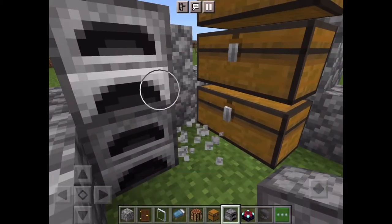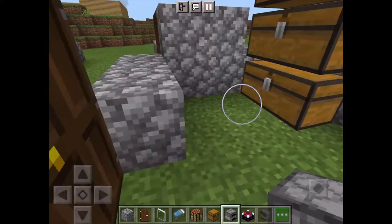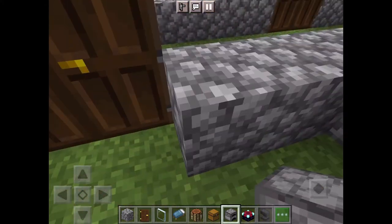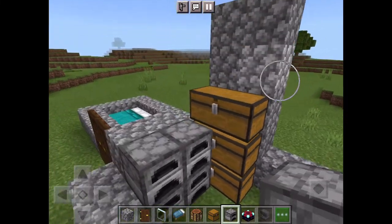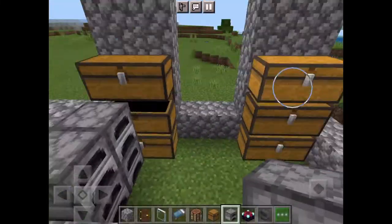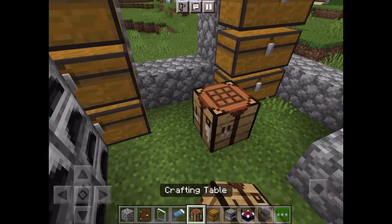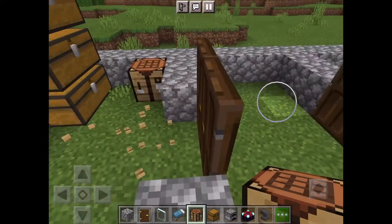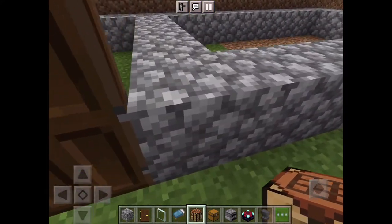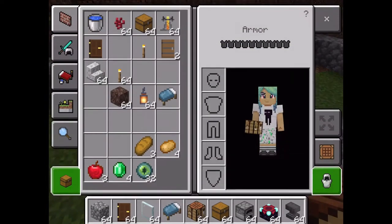Now we're going to put furnaces here. I might end up moving those furnaces in between. I'm using labels, and then you put the crafting table right there. And then we are done with the crafting room.